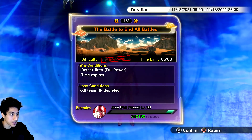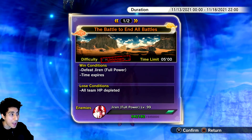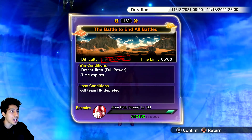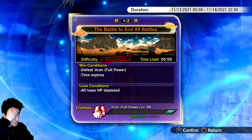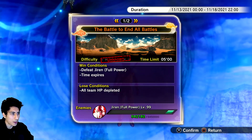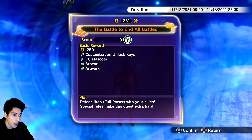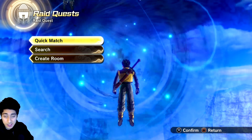Let's go check this out — I want to see this man dipped in oil, deep-fried like Chick-fil-A. The battle to end all battles — except not really because we have like two more raids after this. It technically started for me super early this morning and lasts until the 18th. You just defeat Jiren. I wish it was in the Tournament of Power arena — I don't know why we're fighting in a wasteland. I'm going to go find a room, connect, and let's see how this goes.